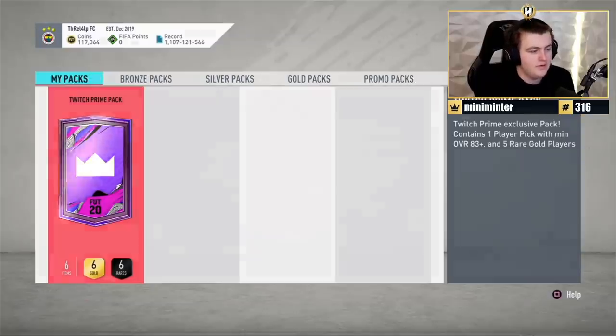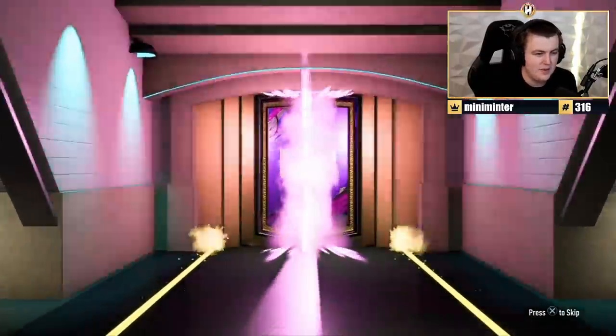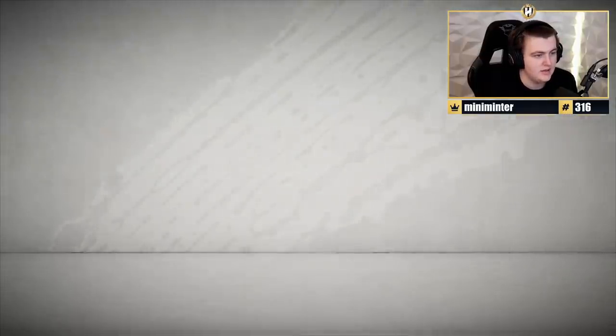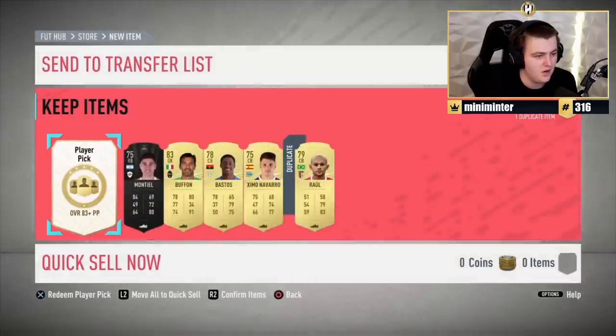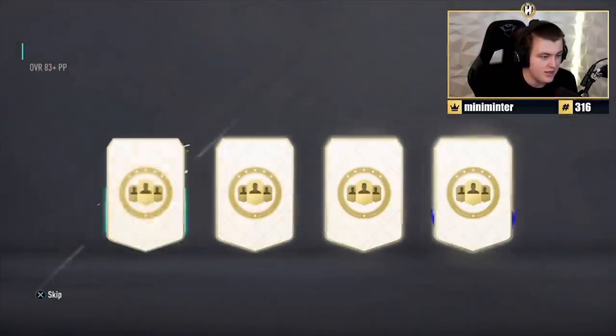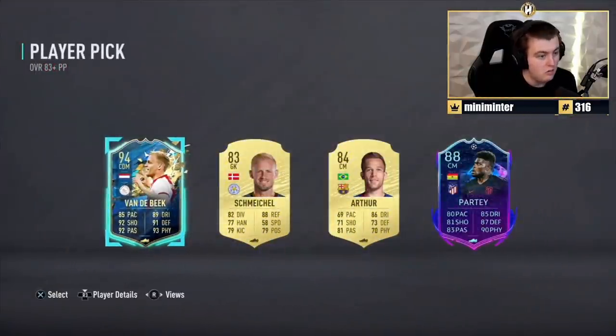Another one — these are starting to get a bit better, I feel. It started off not great, with a few 84 and 83 ones, but the last few have been decent Team of the Season. So Buffon in the prelim pack — Team of the Season here. Come on. That's not bad. 94 van der Beek is not bad at all. I think that's one of the better ones we've had today — he plays decently in game, and perfect link to Promes.